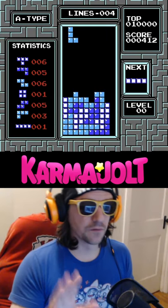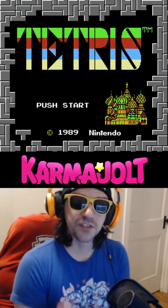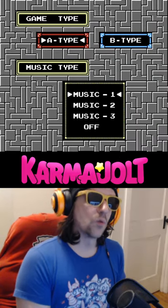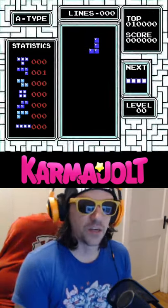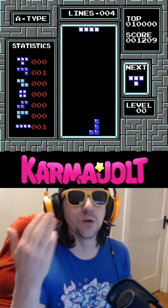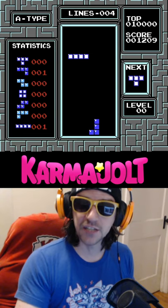Let the demo play out for just a little bit, but as soon as the game places that line piece to clear a Tetris, hit start. Now, when I begin my own game, the screen will be glittering like fire, and when I place the first piece, I will be awarded around 1200 points, as if I had just cleared a Tetris on my own.